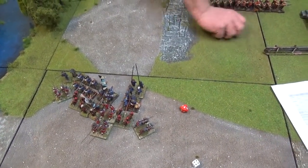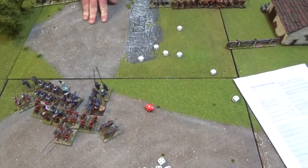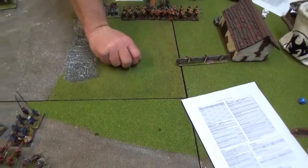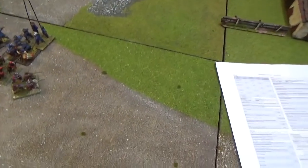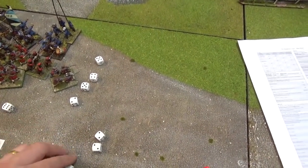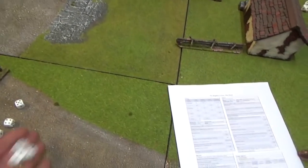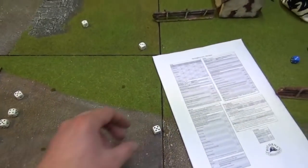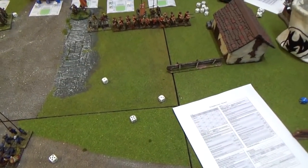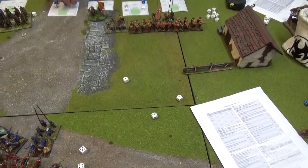Second round of combat. Brian rolling for parliamentarians looking for 5s - the royalists are also looking for 5s and get 3. We need at least one 4 to take a unit down - we got 1 four, so that's a stand of shot. 1 shot and 2 pike casualties total - 3 casualties inflicted by the royalists, not enough to take a stand out this time.